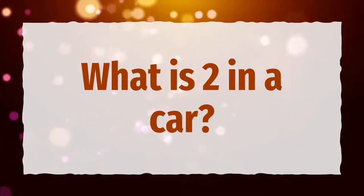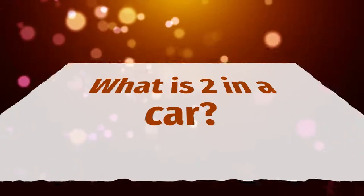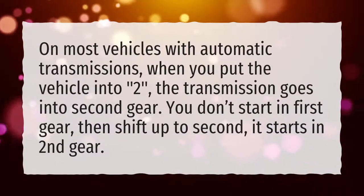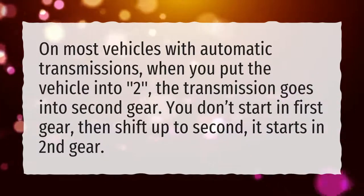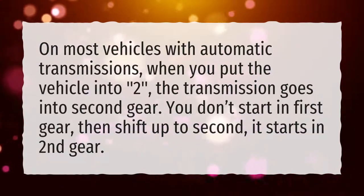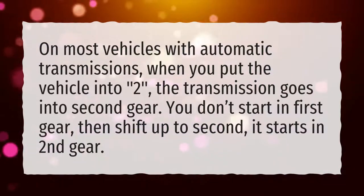What is 2 in a car? On most vehicles with automatic transmissions, when you put the vehicle into 2, the transmission goes into second gear. You don't start in first gear then shift up to second — it starts in second gear.